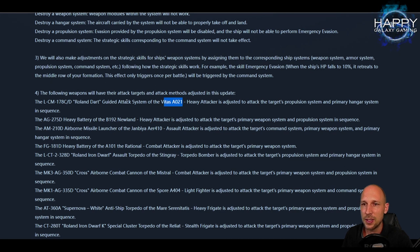For example, the Vitas will attack propulsion systems first, then hangar systems in sequence. The B192 New Lender will continue attacking the primary weapon system. The Genbauer will attack the common system, then the weapon system, then the hangar system. I've tried the Genbauer a few times and it didn't convince me, but with this change it might get really good — the Vitas only targets propulsion and hangar, while the Genbauer can take out everything except propulsion.